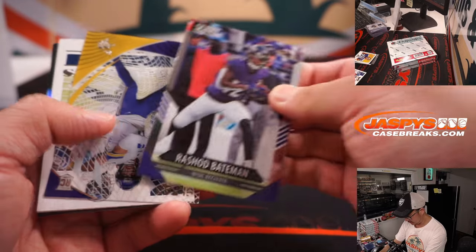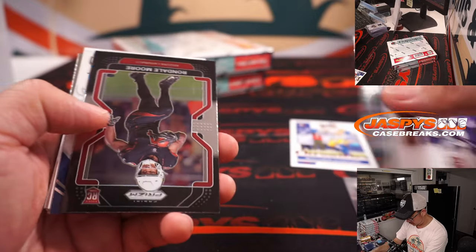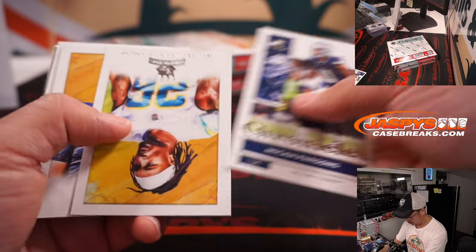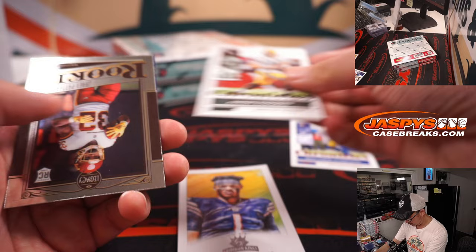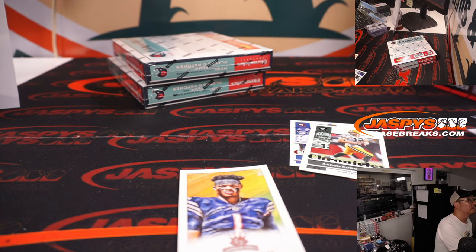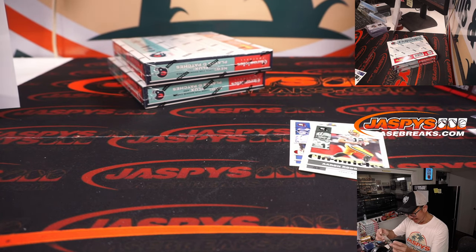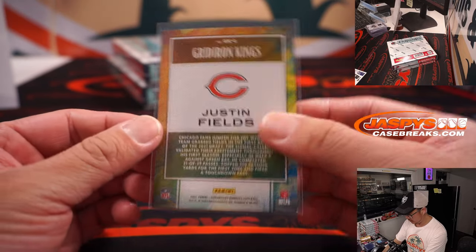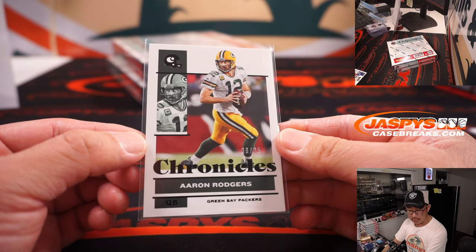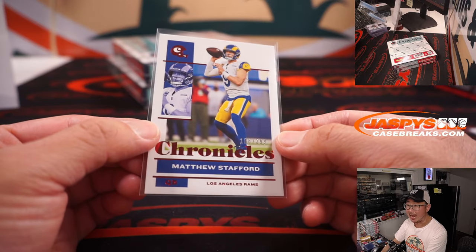Stafford's to 399. Nice gridiron king — Justin Fields for Ron and the Bears. There's Rodgers to 25 — that'll be for James and the Packers. And Stafford for Travis and the Rams.